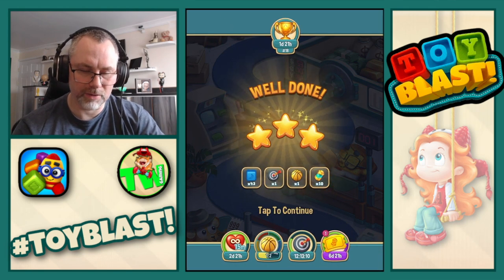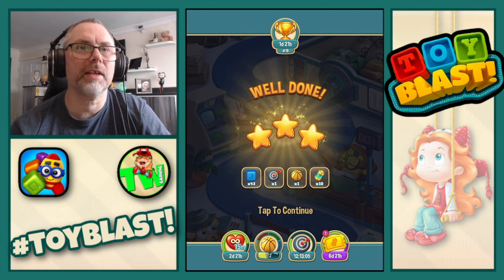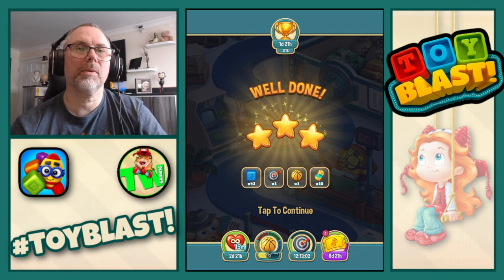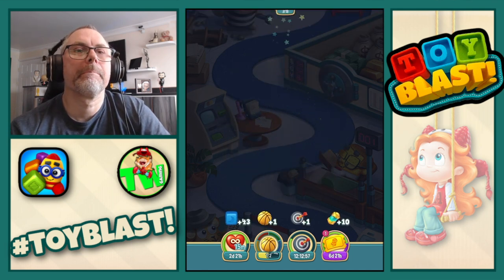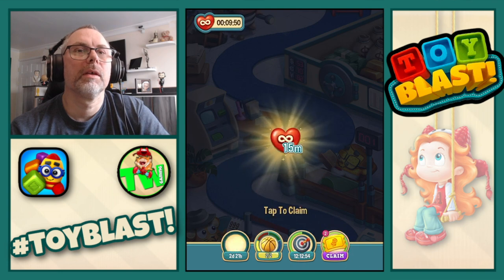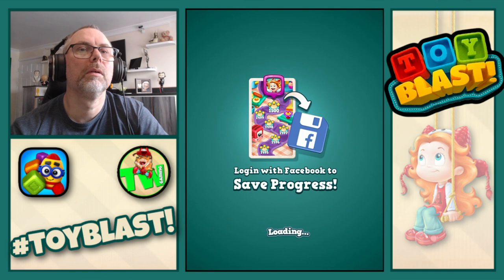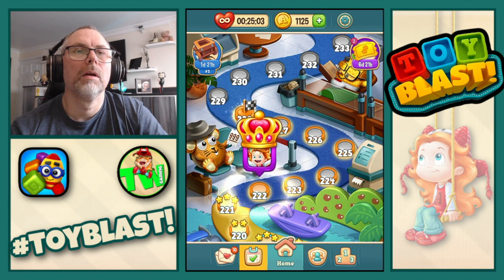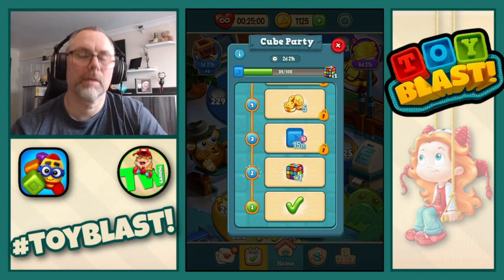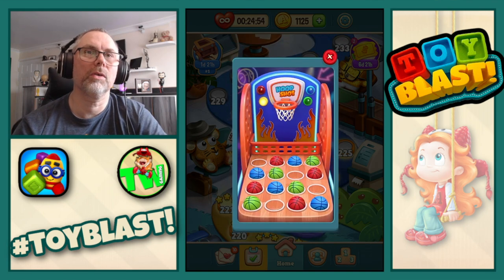Three stars and a lot of TNTs. Three stars confirmed. We also get 43 blue blocks, First Try Saturday, a yellow basketball, and 10 liquids for the toy pass. We get another 15 minutes of unlimited lives. We also complete the yellow basketball on hoop shot, so we now move on to the red.